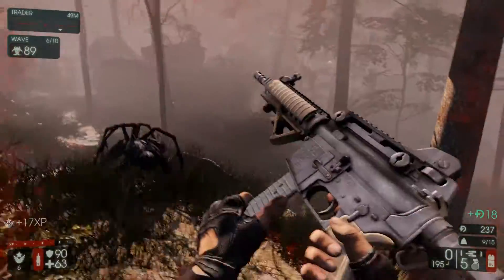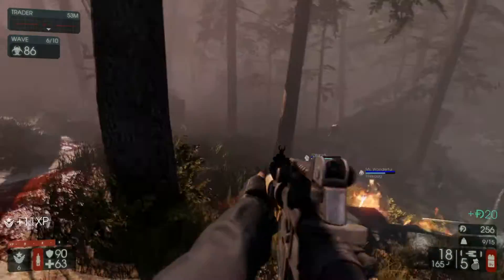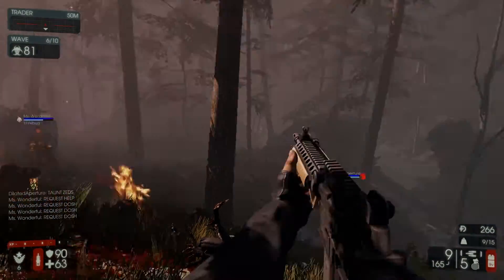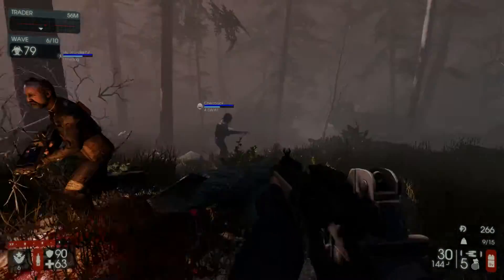The first Battlefield 1 DLC was announced this week, it's called They Shall Not Pass, and it releases in March, bringing 4 maps, 2 vehicles, and 1 new mode. The new mode is called Frontlines and it pits two teams against each other fighting for one flag at a time. The flag moves after it's captured and there's a few rush style rules to it as well.